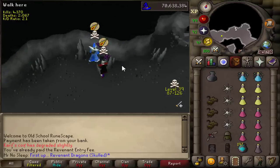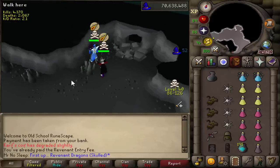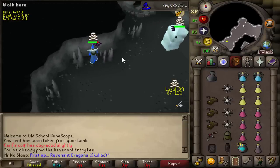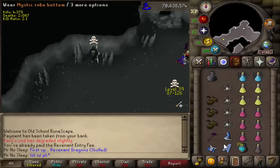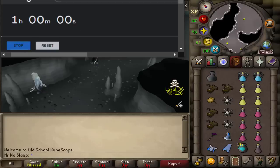First up we have the Revenant Dragons and something you need to know about this specific monster and location is that it's a very big PKing hotspot. Just as I'm starting to do this trip I actually got attacked, so you're always going to want to bring some mage gear so that you can freeze your enemy and then log out.